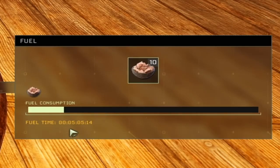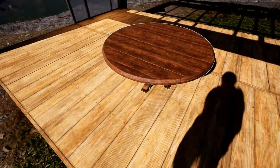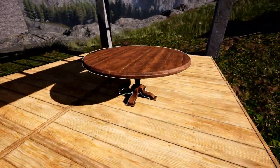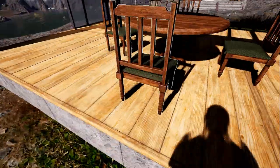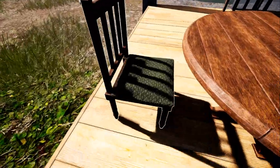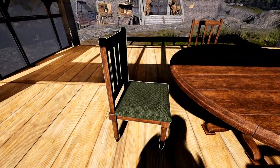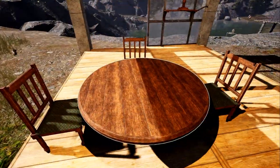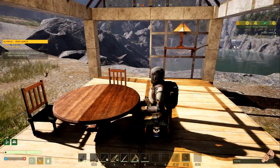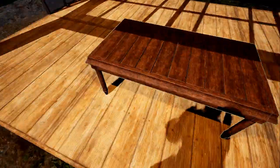Next up we have the carved wood round table — a new carved wood table made in the carpentry bench, and that's what it looks like. Not a bad looking little table. And of course we have the carved wood chair. You can sit in these — just press E to get into the chair and press E to get out. And this is the new carved wood dining table.